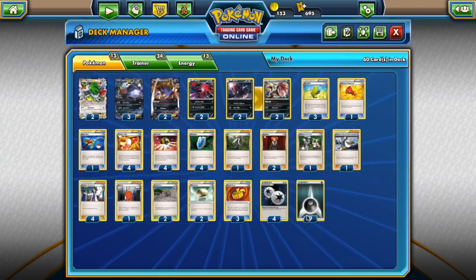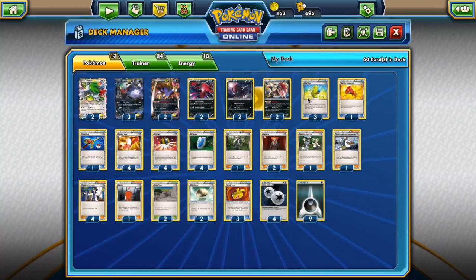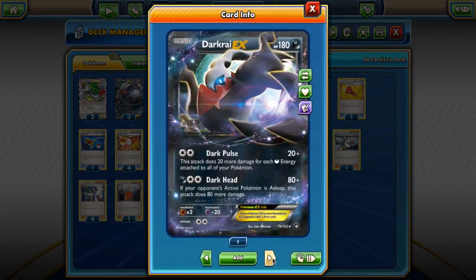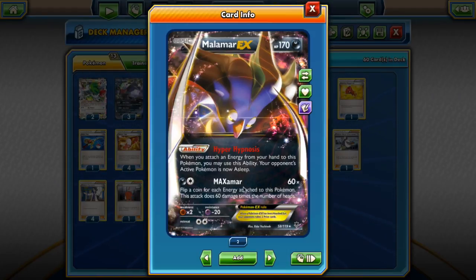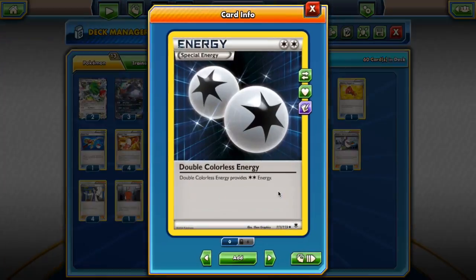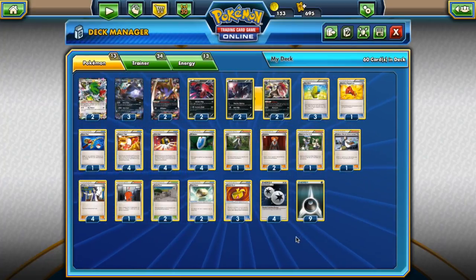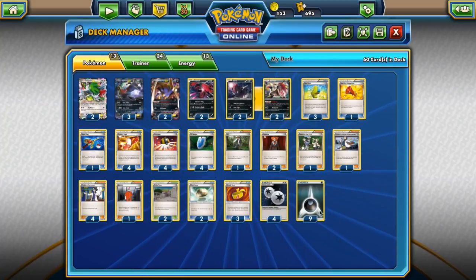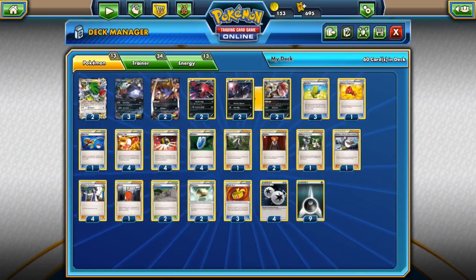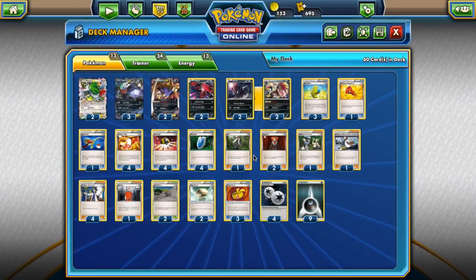Let's discuss the energy. I'm playing a pretty high amount — nine Darkness Energy, which is the basic that Max Elixir hits. There are three reasons: first, Darkrai EX's Dark Pulse does a lot of damage the more energy you have; second, we want to put a lot of energy on Malamar EX too; and third, we want to hit those energies with Max Elixir as often as possible. We also have to play Double Colorless Energy. It is a constraint and cuts some slots, but we have to keep the deck consistent.